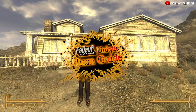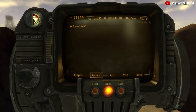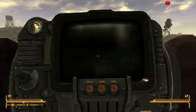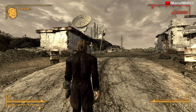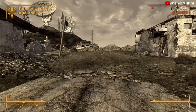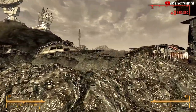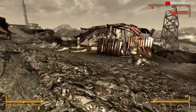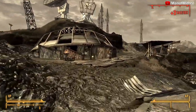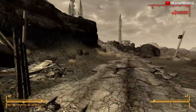This is Mithril back with another Fallout New Vegas unique item guide video. Today we need to go to Black Mountain. We need to head right there to that radio tower. Just a warning: there are a lot of super mutants and Nightkin up here, so make sure you are prepared for that.